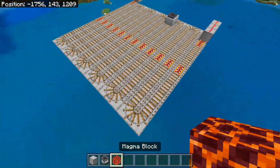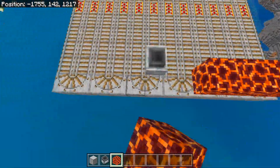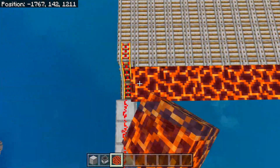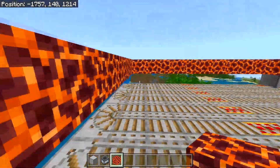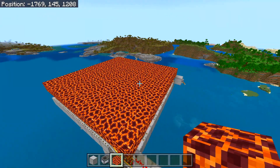Build a floor of magma blocks on top of all the railings. Place a magma block in the corner, expand by 11 blocks to one side, then 11 more going another way, then 11 more in the next direction, and link it up with the other line of magma blocks. Fill the entire area in with magma blocks.